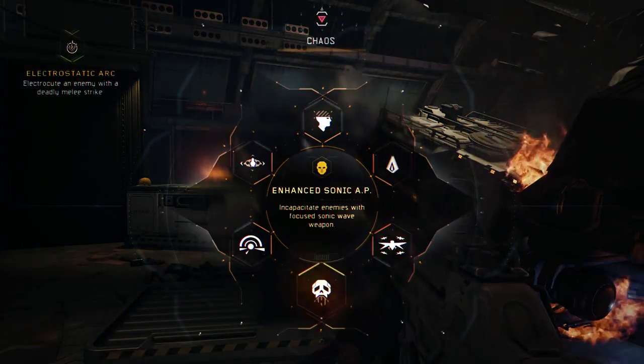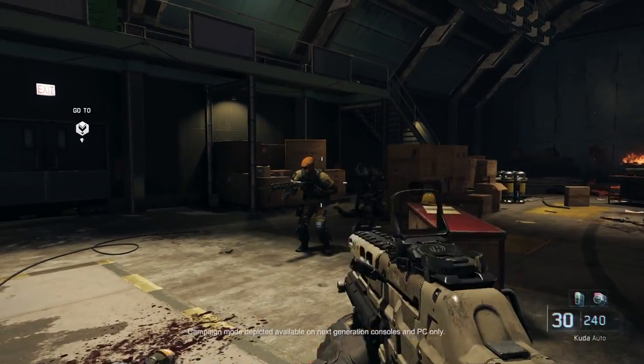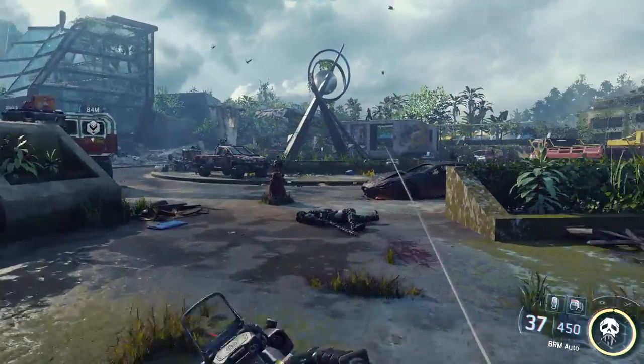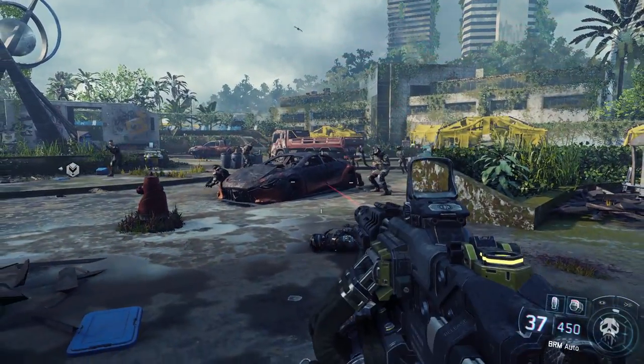Next up, the Sonic Anti-Personnel ability. Use this to literally bring your enemies to their knees by making them sick to death. You can calculate this attack by locking onto multiple targets. This is a quick way to clean house and remove numerous threats at once.